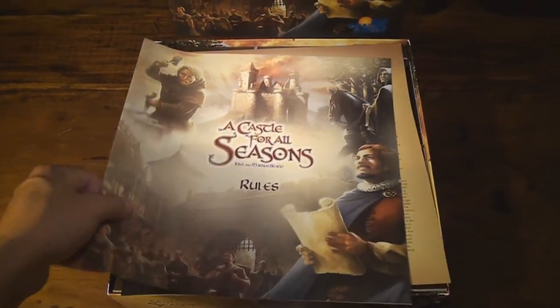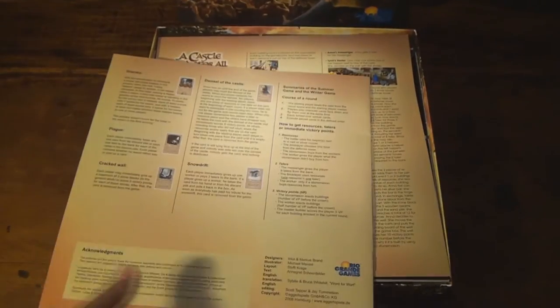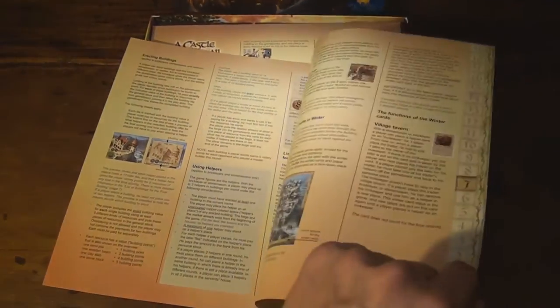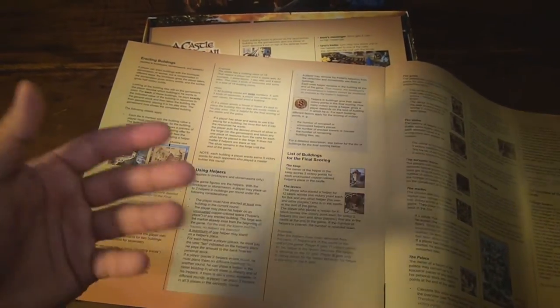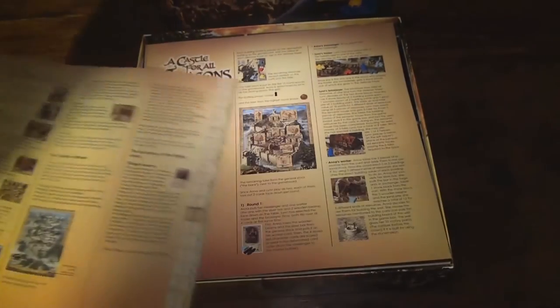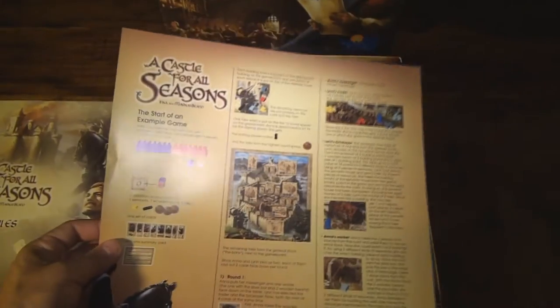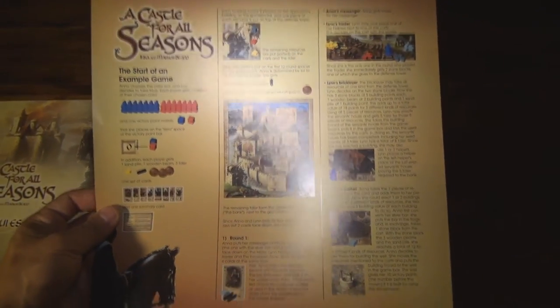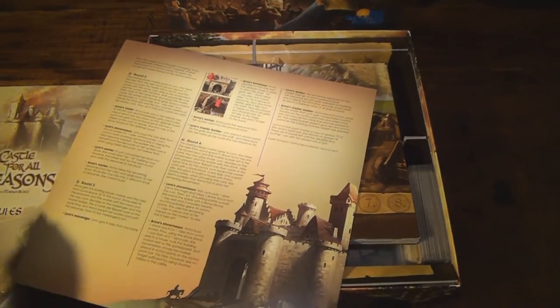Let's first look at the rulebook. It's a full-color eight-page rulebook from front to back — very easy to understand. No problems at all learning this on the fly; I played it on my first instance just by reading the rules. What's also great is that it comes with a one-sheet double-sided example of gameplay that walks you through a two-player game for the first four rounds, which is extremely helpful for people figuring out all the mechanics and how everything plays from one round to the next.